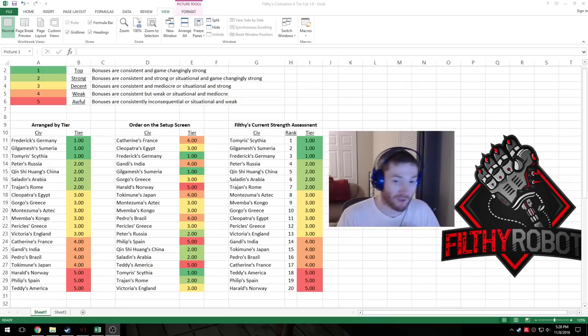First things first, we need definitions — so we can all be on the same page for how I'm assessing these, and you guys can get some sense of what these tiers mean to me and have a point to start from when you undoubtedly disagree. Tier one: these are the top tier civs with bonuses that are consistent and game-changingly strong. These are things that are almost always happening and so powerful that they're going to impact every single game they're a part of.